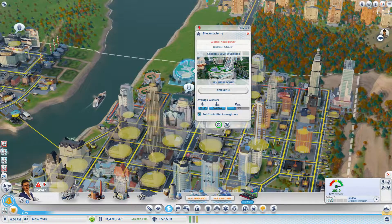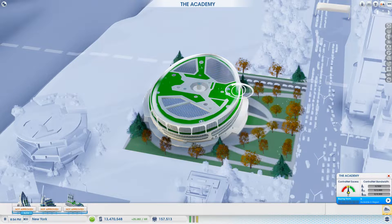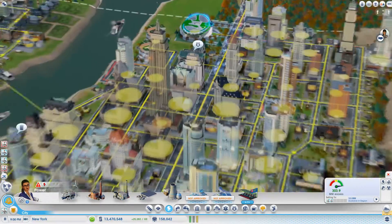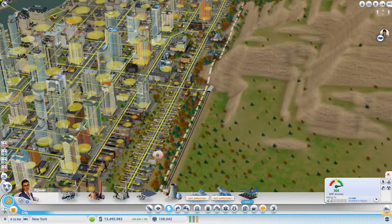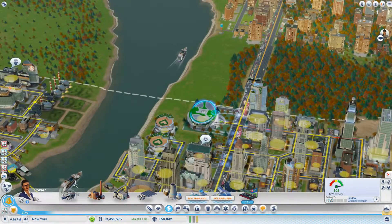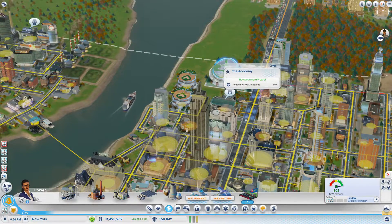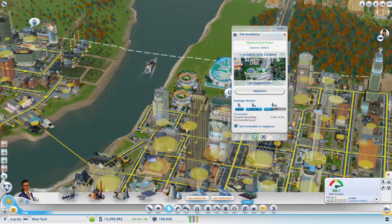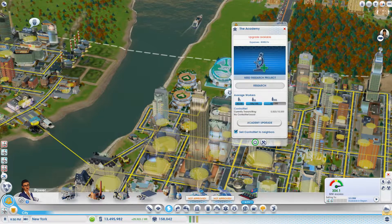I don't know how you get power to this, I honestly don't. It's researching again. Never mind — you're getting power again. We could open up another power station just along here somewhere. There used to be a wind farm here as well but I had to make room for the academy. One more percent and then that's you done — we can move on to the next level, then level four.